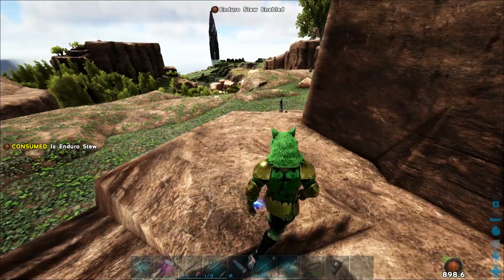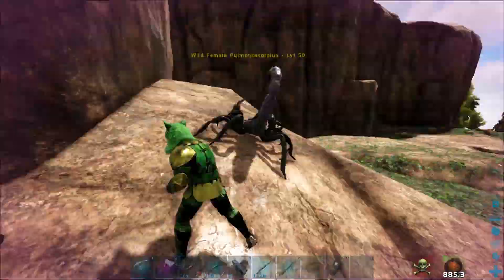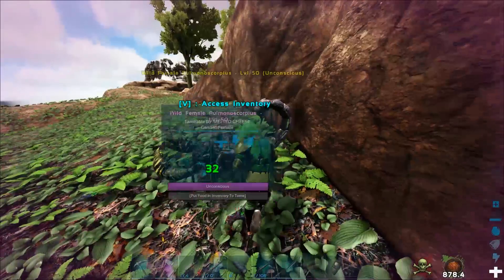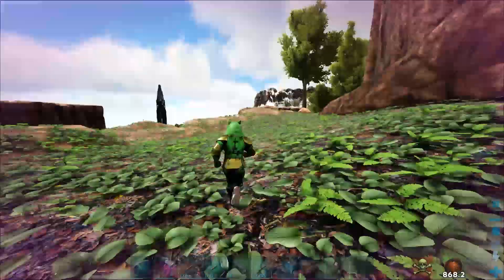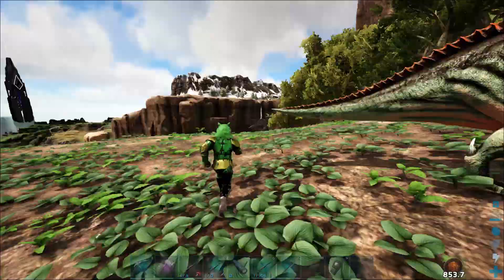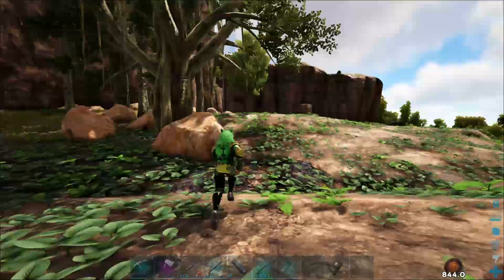Back at the base, let's test out the Enduro Stew. It's going to give me enhanced speed and enhanced melee. I knocked out a female Pulmonoscorpius level 50 — my melee damage is really high, but it does give you increased melee damage and increased stamina. You can see my stamina slowly decreasing, and in the corner it shows this effect lasts for 900 seconds.